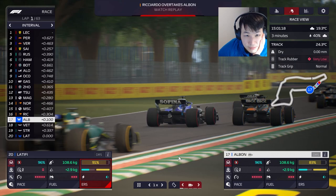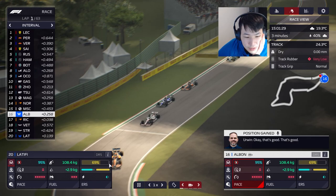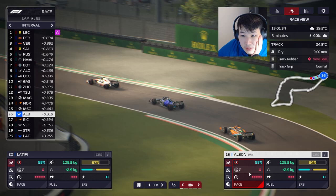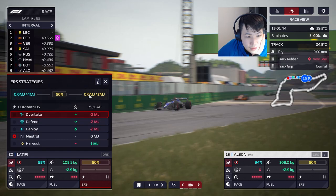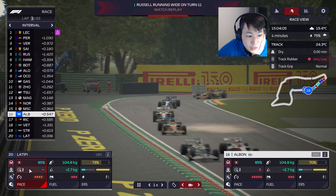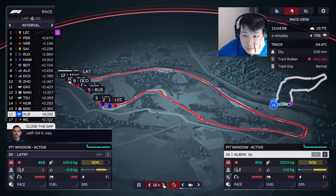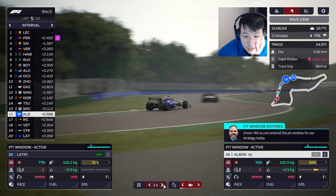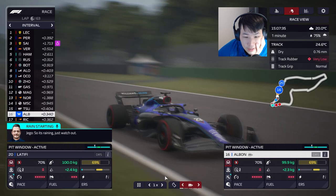Albon stays toe-to-toe with his target but can't quite make the move. Latifi is still stuck behind the Aston Martins — there's a bit of a talent gap between Albon and Latifi, as you can tell. We've got to be careful and mindful of the weather. Going neutral to manage the battery. We have wet weather predicted — 75% chance of rain in four minutes. Pit window is active. No rain on circuit yet, so we'll keep pushing.